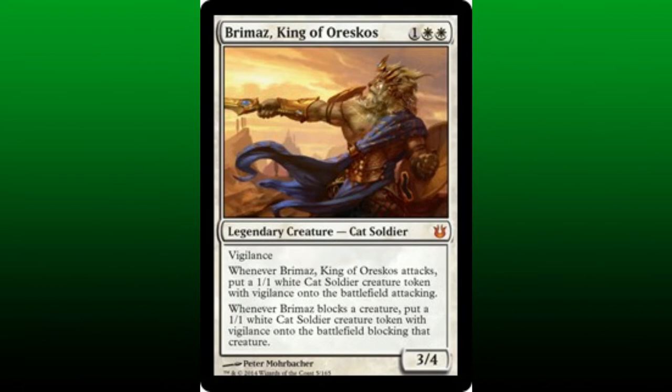Jedet cares about legendary creatures, and we care about cats. So we begin the core of this build assembling an array of legendary cats. Brimas, King of Oreskos, is a 3/4 with Vigilance, and whenever he attacks, we create a 1/1 white cat soldier creature token with Vigilance that's attacking. Whenever Brimas blocks a creature, we also create a 1/1 white cat soldier creature token with Vigilance that's blocking that creature. Brimas triggers Jedet's token ability and helps populate our side of the battlefield with cat creature tokens whenever he attacks or blocks.